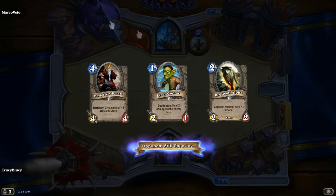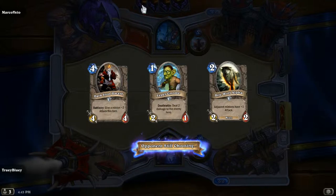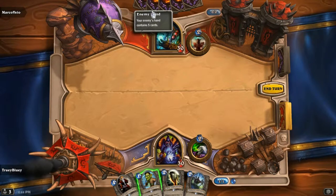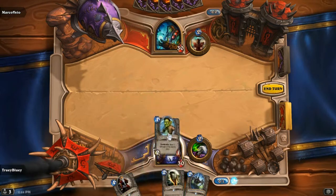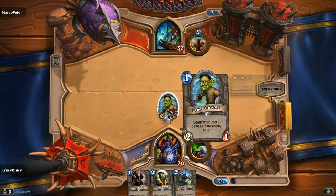Dark Iron Dwarf — eh, it could be better. Opponent's still choosing... there he is. A good helpful hint: you can see what he mulliganed. He discarded 3 and kept 1, so whatever this card is, it's pretty good for whatever matchup he thinks he's in — he probably thinks I'm running Zoo. We're going to play Leper Gnome obviously for turn 1. Not too difficult, just a great card. Really good. Maybe he has an Earthshock, but oh well.